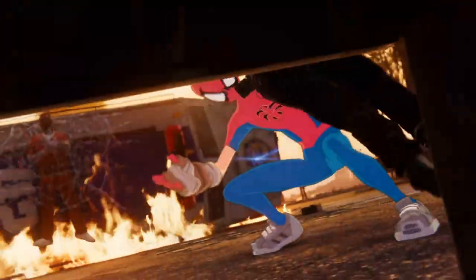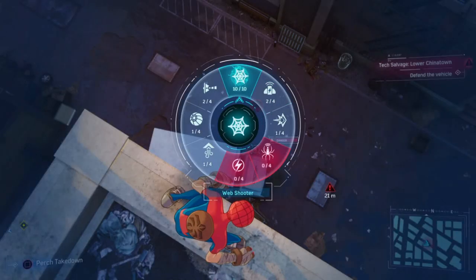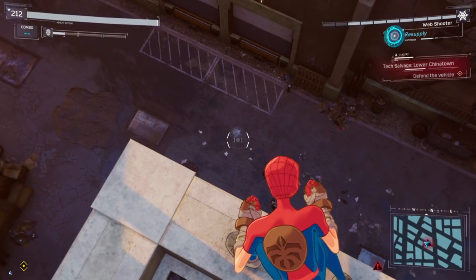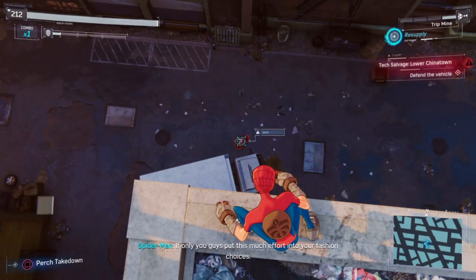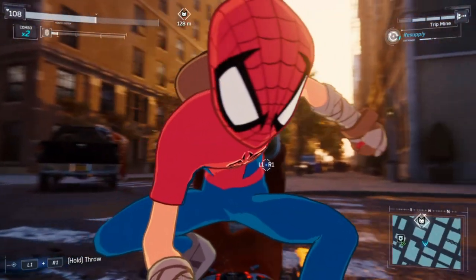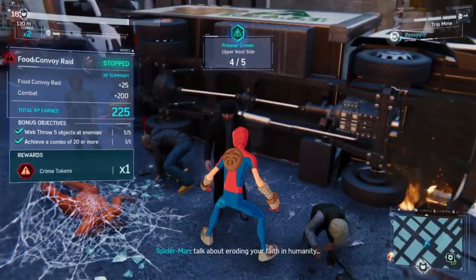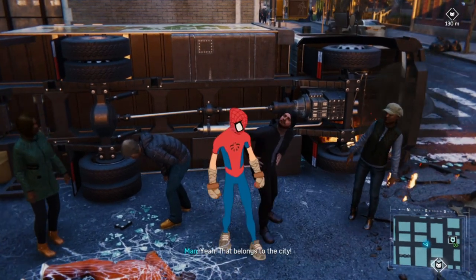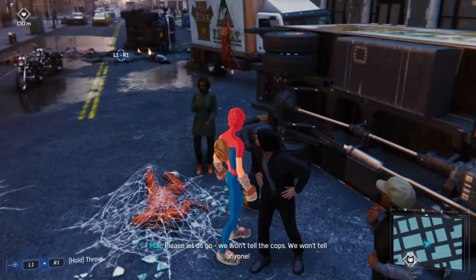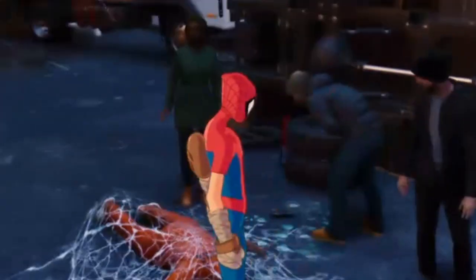After the crime event ended, a truck was in the way of the camera once I saved the cop from the vehicle. Not only does Spider-Man say his regular loud lines and nobody notices him — which I find really funny — but if I knock out all the enemies holding hostages, the hostages still yell dialogue as if the enemies are still here. Maybe Spider-Man is the enemy now.